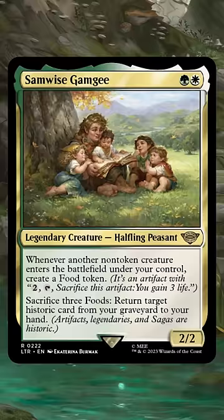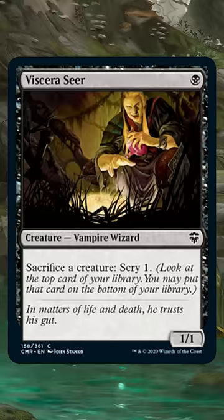Because of its combo potential. Here's the plan. To go infinite with Samwise, we need three things: Sam himself, Cauldron Familiar, and a sac outlet like Viserysir.